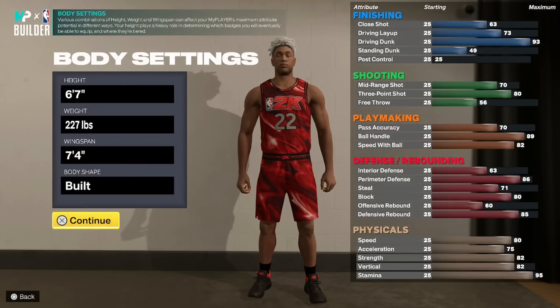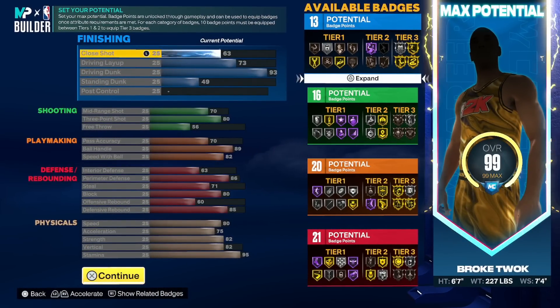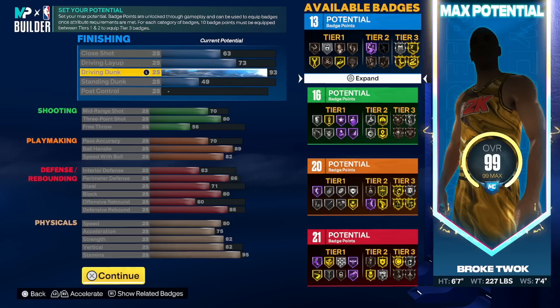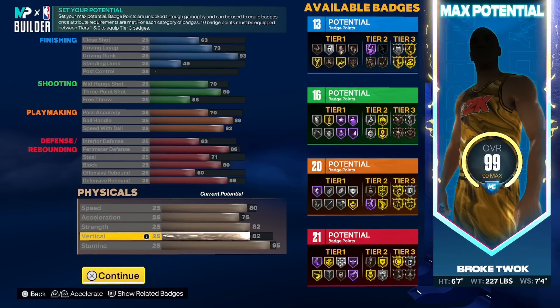The second build has a different structure — we went with max wingspan and way more weight for specific reasons. Badge counts are 13, 16, 20, and 21. Pay attention to each category because badges are important too. We get a 93 driving dunk, and with only 13 potential in finishing you need to put ten points in there to get Tier 3. You'll need to use your plus-four attributes on finishing if you want at least two Tier 3 badges. You could get Bully and Posterizer — you can purchase Bully with badge points and core-badge Posterizer.